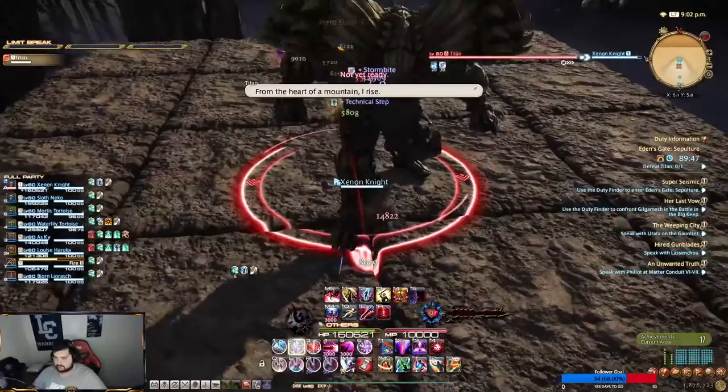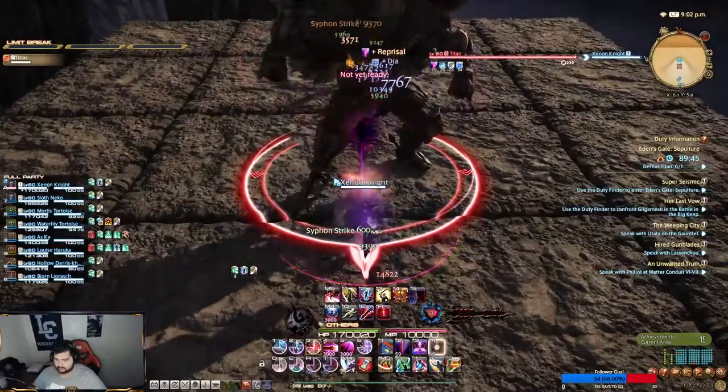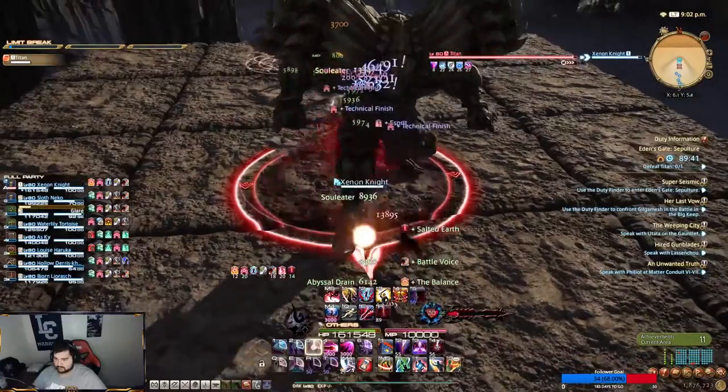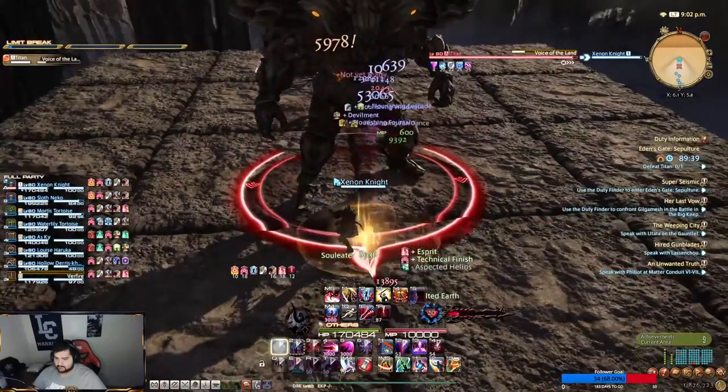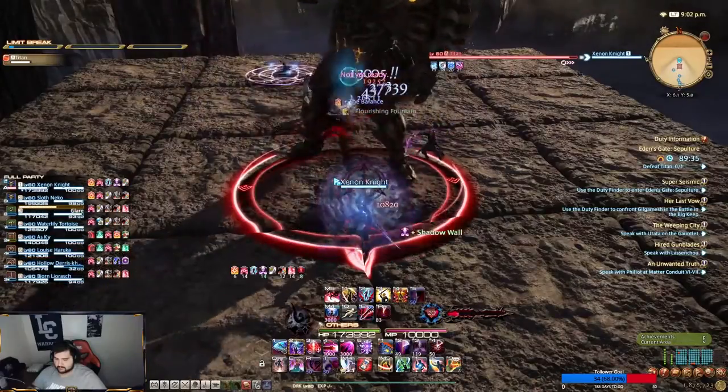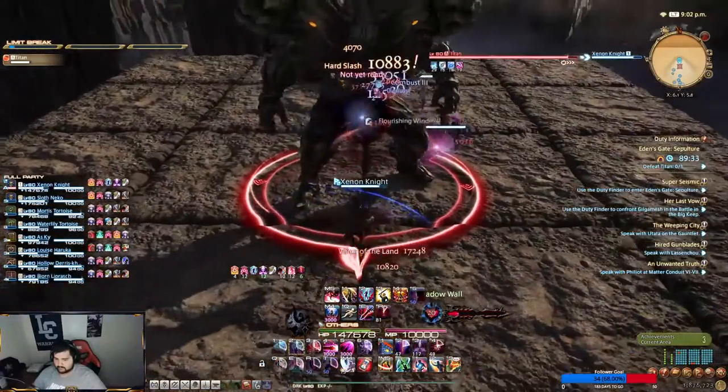Voice of the Land is a room-wide AoE that's unavoidable — just heal through it and you will live. Stone Crusher, aka the Tank Buster, will apply a Physical Vulnerability debuff on you. The buster also has a small AoE, so move away from the tank, you positional damage dealers.